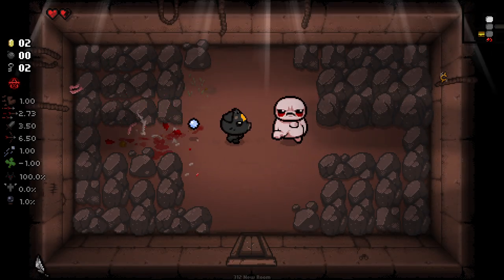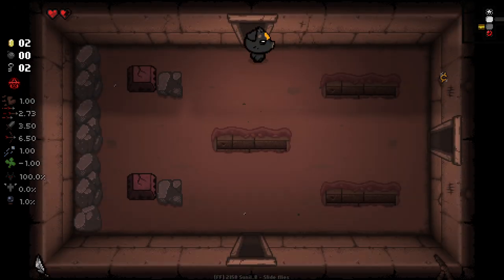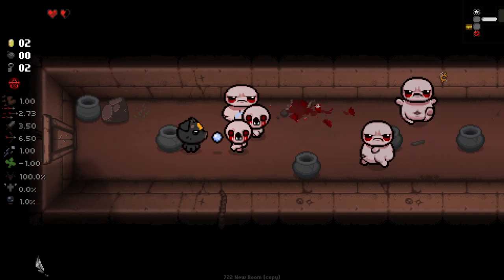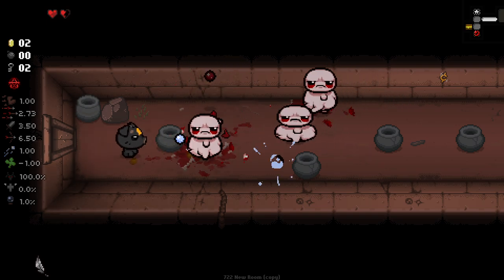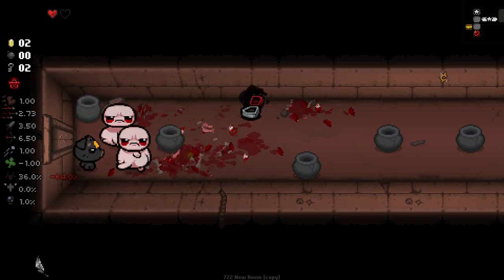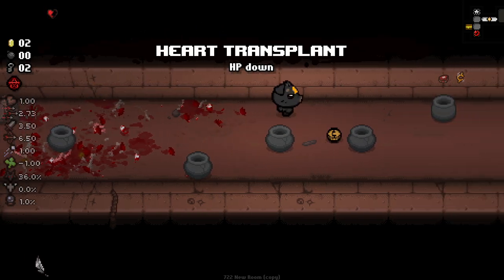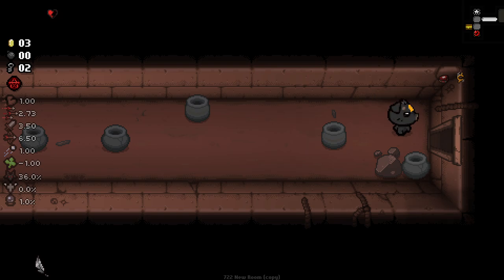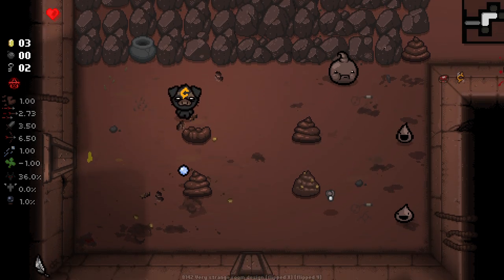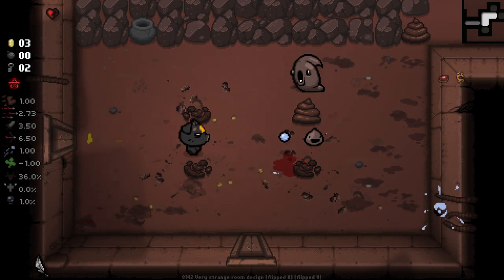We have fire rate back now, which is really nice. I'm curious to see how bad these cursed trinkets can get because I imagine there's some really bad ones. We're going to stick with filigree feather because we're definitely going to be going angel deal if we get the opportunity. I'm almost certain that if you leave the room without picking up a curse trinket it'll disappear, because otherwise the character's whole gimmick wouldn't really function correctly. I should test that at some point.